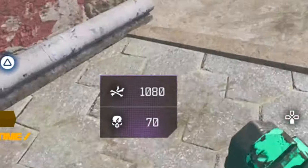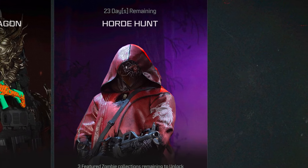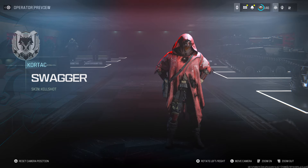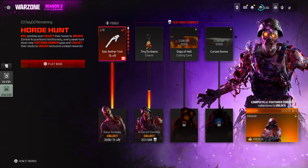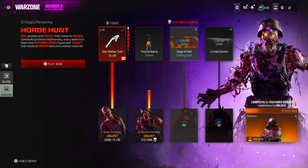Here is how to earn bones and skulls quickly in the new Horde Hunt event for MW3 and Warzone, in order to unlock some cool rewards including the new Kill Shot skin for the Swagger Operator in Season 2. This Horde Hunt event is a new limited time zombie themed event in Season 2 that brings cool bundles and rewards spanning across MW3 and Warzone — all available for a limited time, so you want to earn them before they're gone forever.